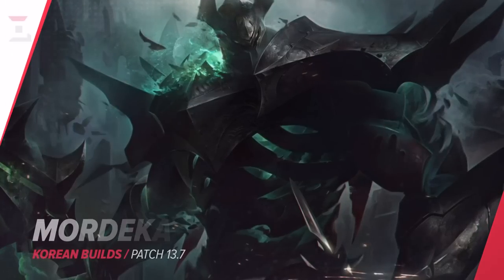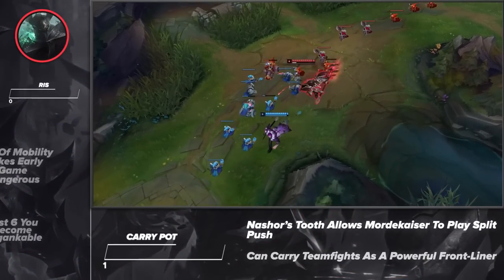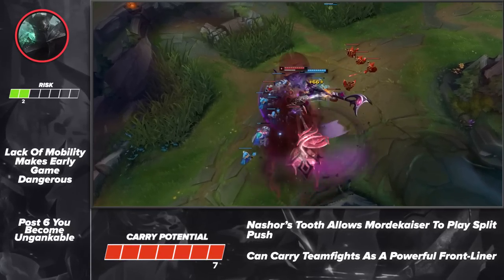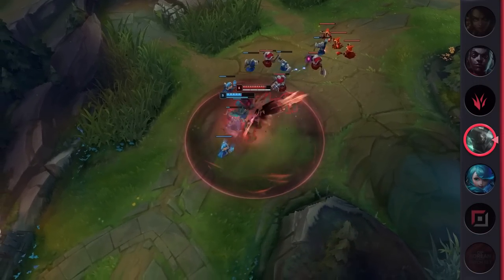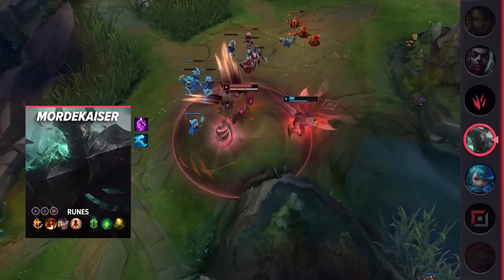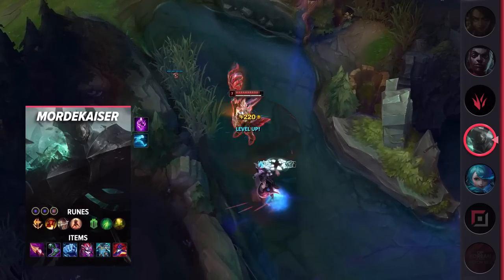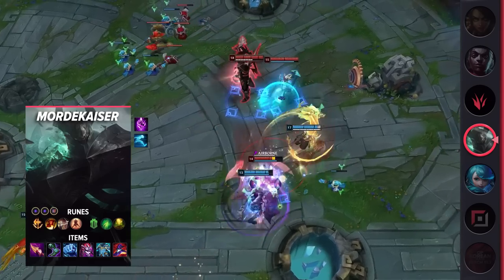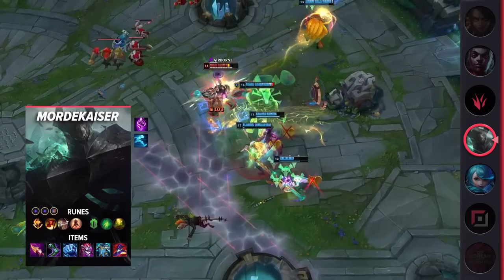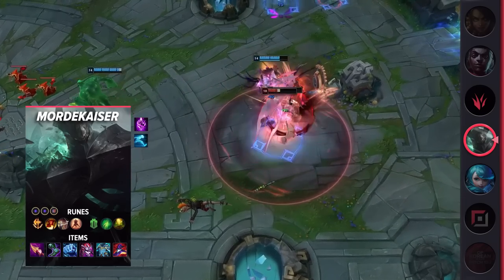Moving on to our next pick, we've got Mordekaiser Top. Similar to Gwen, Mordekaiser has started seeing more play due to the abundance of hyper tanks in the top lane and with the flexibility of AD mid champions. On top of that, Nashor's Tooth works wonders on him now with the increased cooldown reduction. While he may not match Gwen's hyperscaling, he does become a powerful pseudo tank that can pump out some decent damage. Plus, if he ever falls behind, he can always become an ult bot. If you're looking for an AP top that can play as a powerful juggernaut, look no further than Mordekaiser.